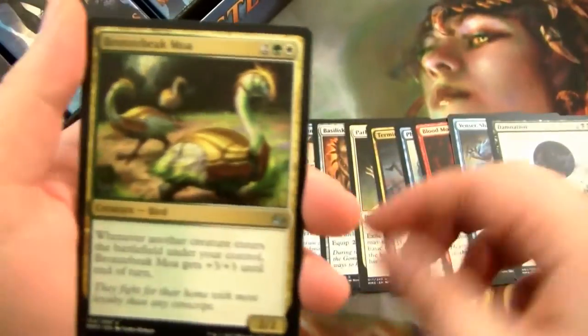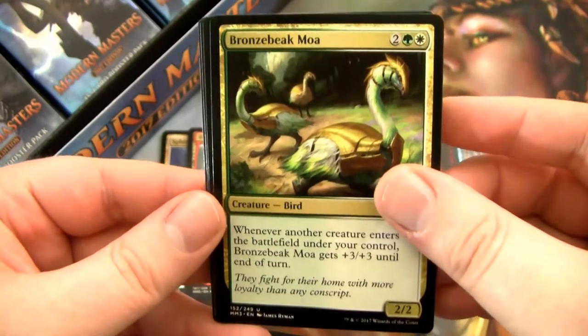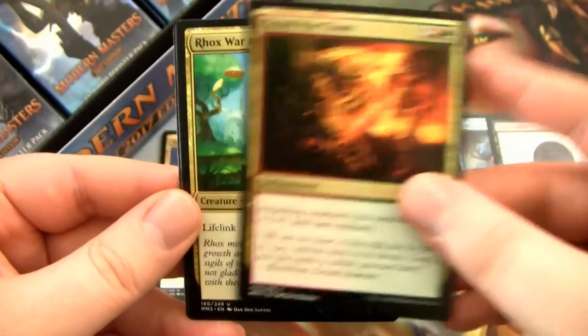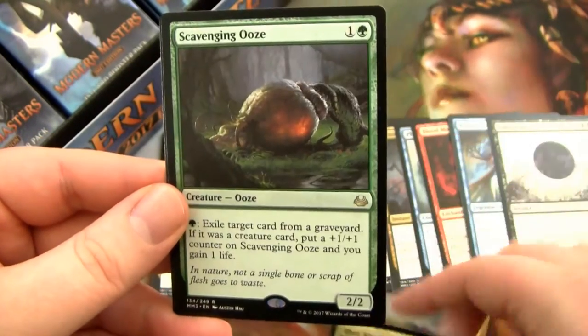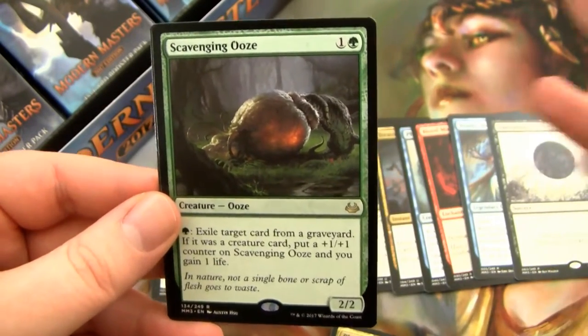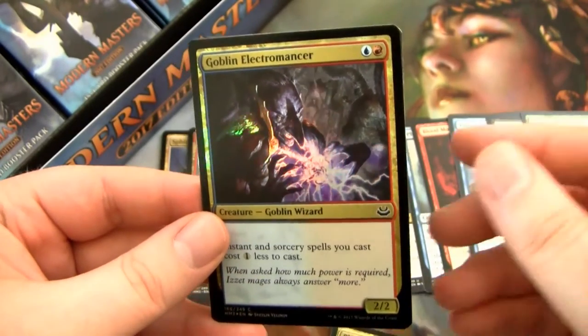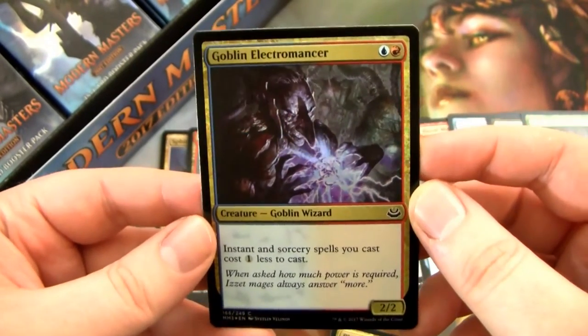Let's flip through these real quick. We have the Bronze-Beak Moa, Gruul War Chant, Rocks War Monk. And then Scavenging Ooze — another pretty good rare, not worth a whole lot of money, but it might go back up eventually over time. And then we have a Foil Goblin Electromancer. Good card in Storm and such — also really good in Mizzix decks if you're playing Mizzix in EDH.